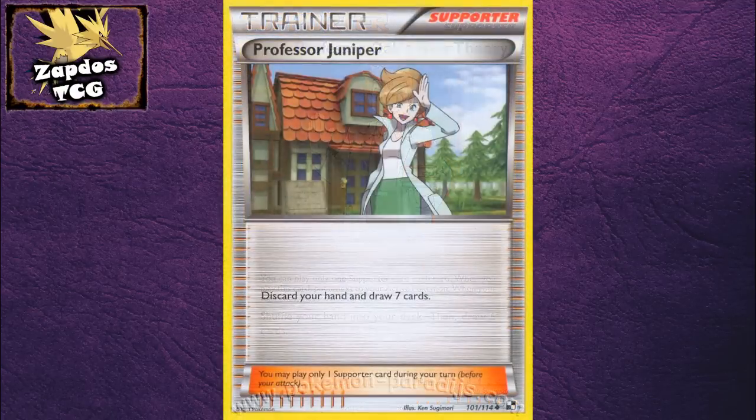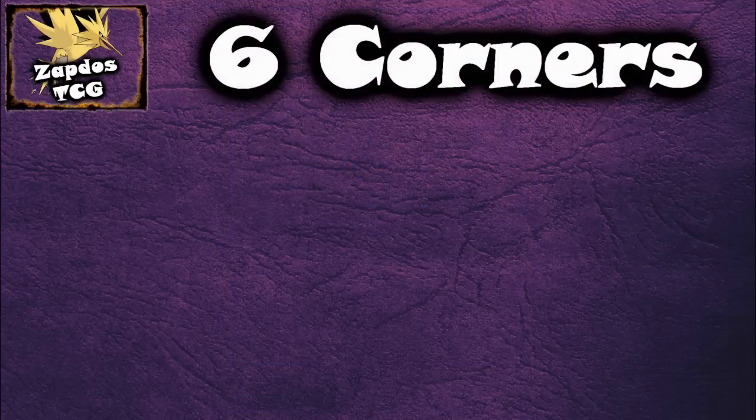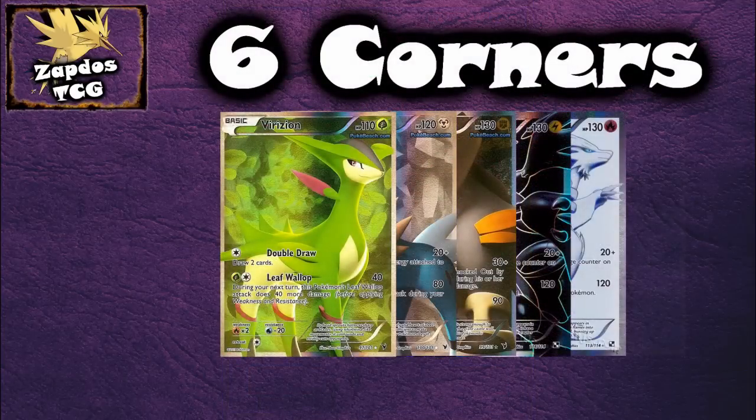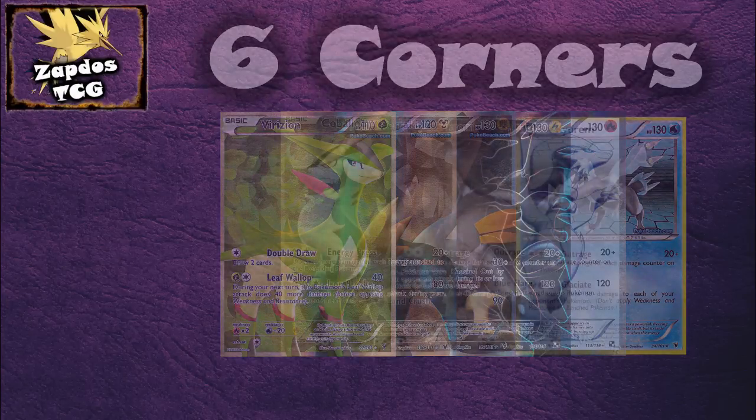As for the Supporters, just make sure you run 4 Collectors, 7 to 9 draw Supporters like Professor Oak's New Theory, Juniper, maybe Copycat, or even Cheren, just for consistency. I already tested this deck out, but it hasn't proven itself in my eyes just because it was up against a Trainer Lock deck, and it isn't that good against Trainer Lock decks. But if it's up against a normal deck without Trainer Lock, it's very efficient — so try it out and let me know how good it actually is.